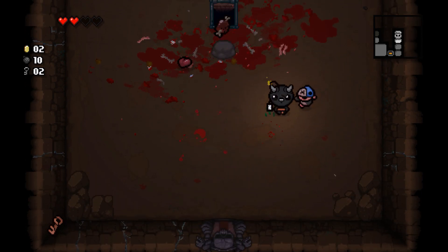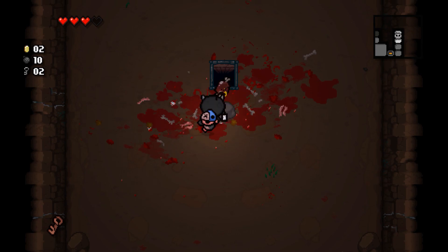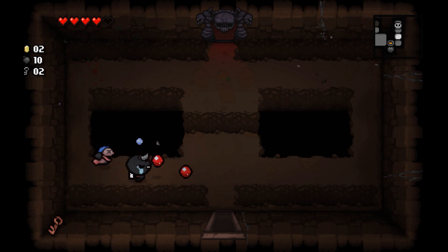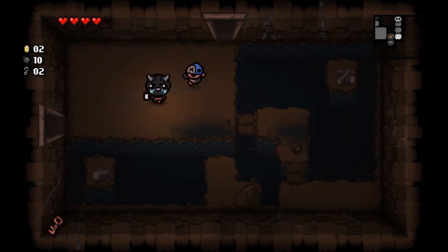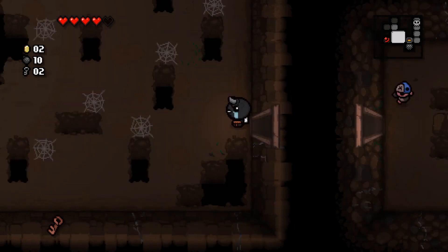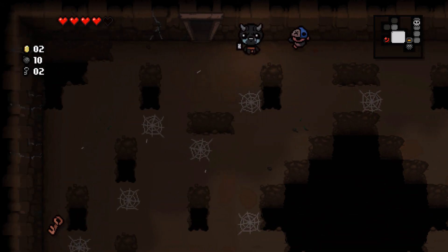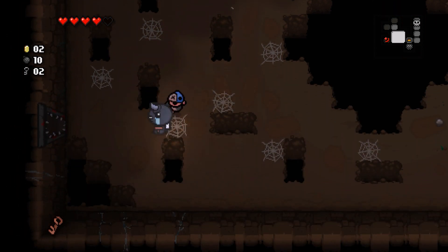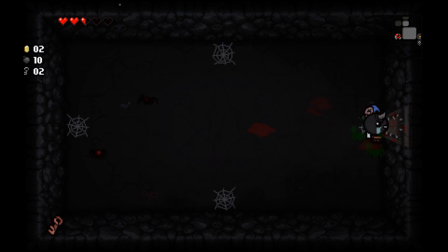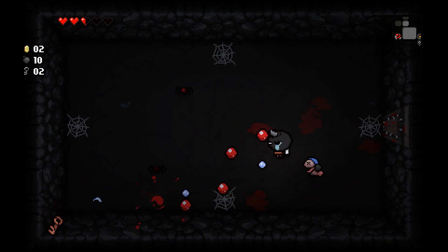That's the first new boss we fought — pretty interesting. More health, more damage, all good. We probably should explore the rest of the map since there's still the shop and treasure room. I probably won't do the sacrifice room unless there's a lot of free health available, which there isn't. I'll take this room though — it's basically a heart upgrade.